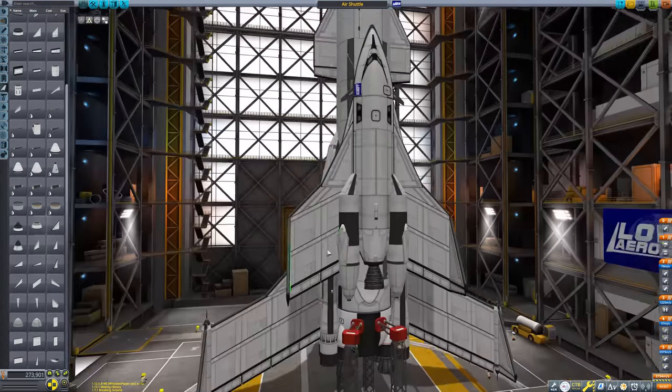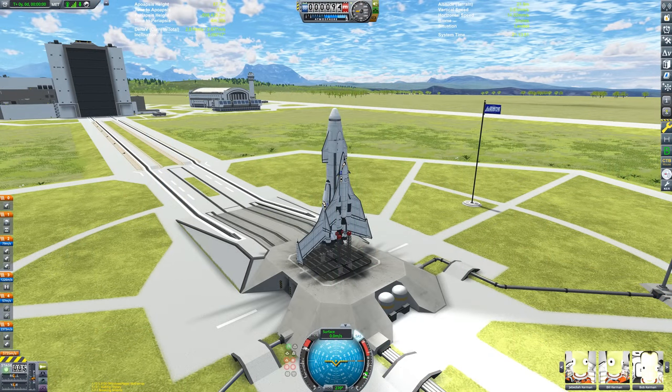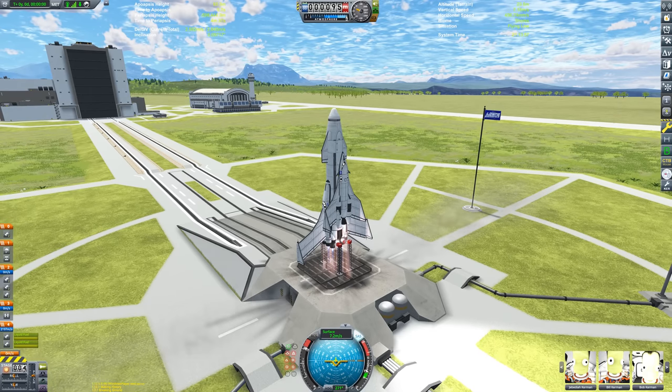I haven't shown you the entire build, because quite frankly it gets a bit repetitive watching these KSP time-lapses, and also I wanted to keep certain things a surprise, like the cargo of the space plane. But here we are on the launch pad, and here we are launching.